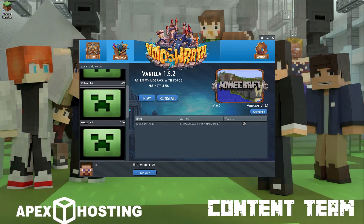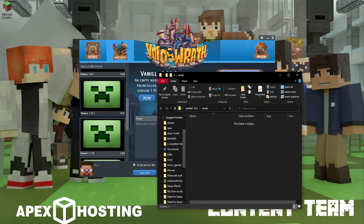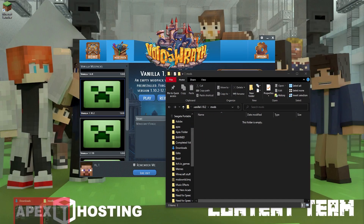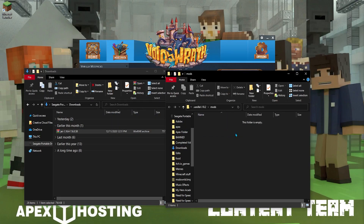Next we'll be looking at Void's Wrath — this one's also relatively simple. Find your mod pack, go to the Advanced tab on the right side, which will bring down a dropdown menu, and click Edit Mods. Once that folder opens up, that'll be your mods folder for your mod pack. All you'll need to do is click and drag JEI into it.